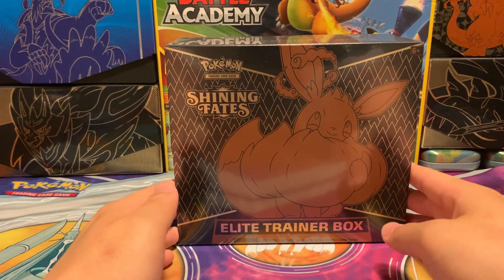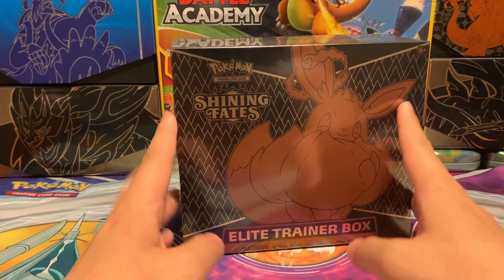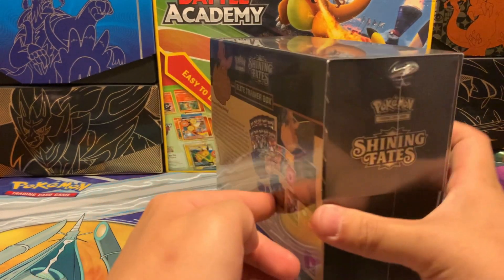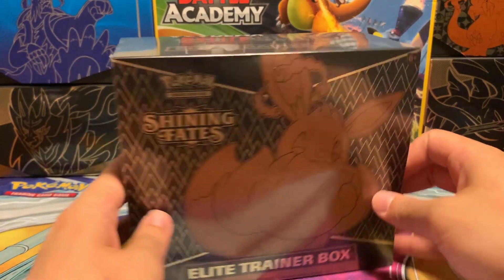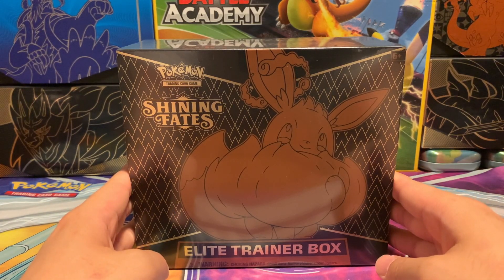Hey everyone, this is TCGCollector here, and today we'll be opening some Shining Fates. This is the ETB featuring the Eevee VMAX. It does come with 10 packs as well as a promo, some energy cards, card sleeves, and a player's guide. Let's get into the opening.